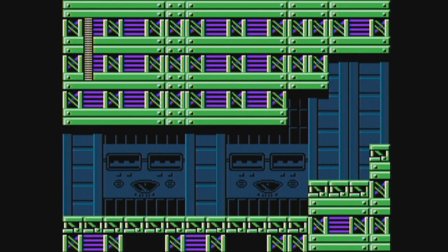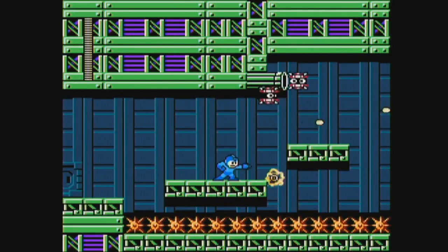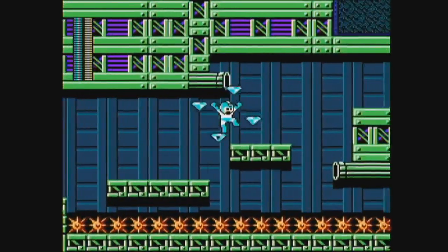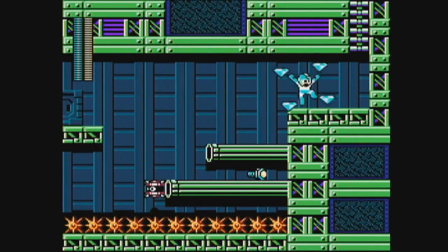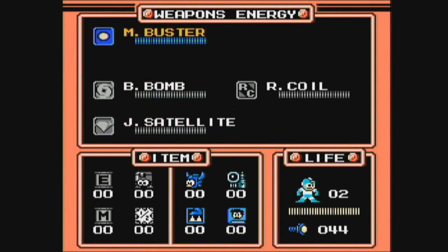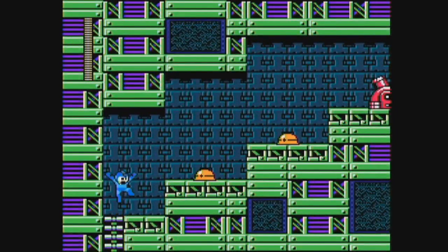Plug Man is probably the least remarkable enemy in the game and I don't have a real good strategy for beating him. But the Jewel Satellite is pretty useful throughout the level because once you launch it, you can fill it up with energy. It takes quite a bit of energy to use the Jewel Satellite, but you can refill it by killing enemies with it.